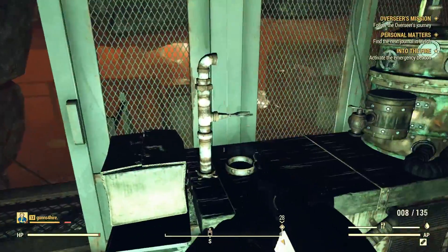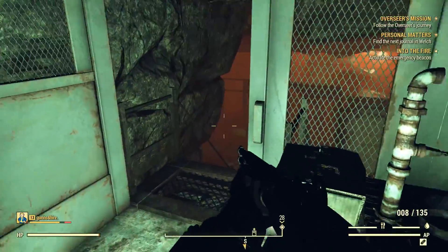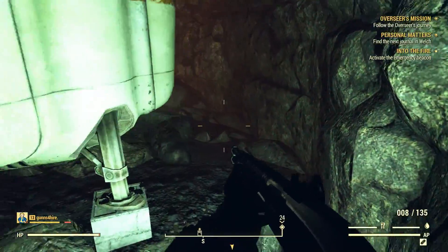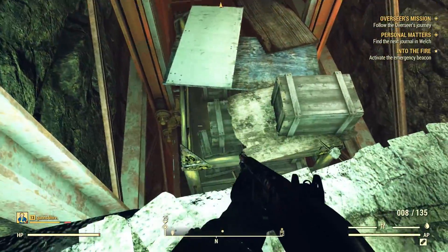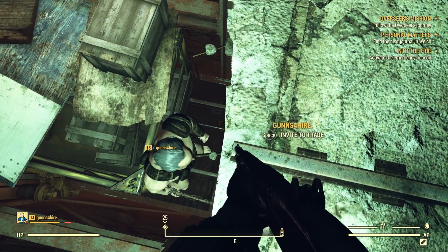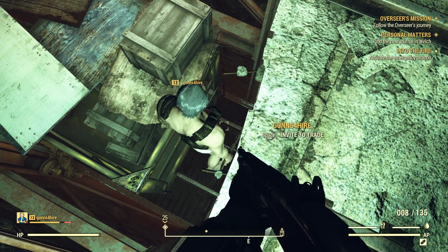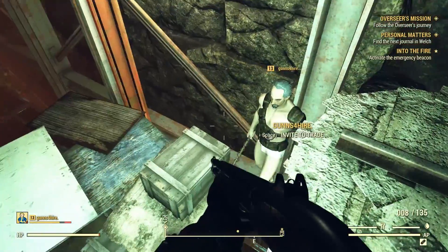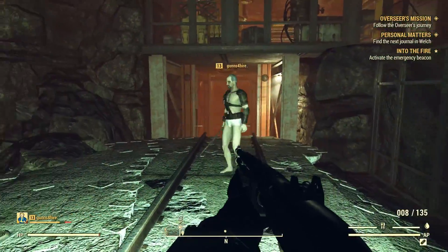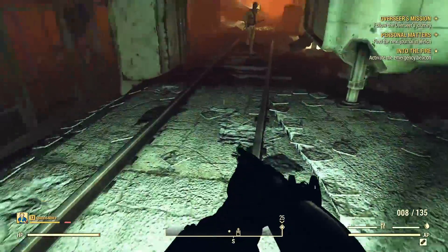I can hear you. Maybe it wants — anything up here? That's death if you fall down that way. I think there's another route. You don't see any — activate into the fire, activate the emergency beacon. Can you drop down right there? Oh, what down here? No, and the other side is really — where the heck can we go? It says we need to go down here somewhere. Maybe there's a different way to go down.